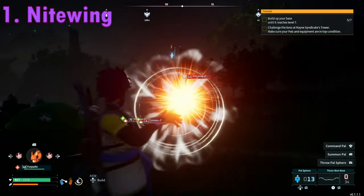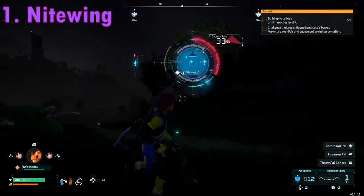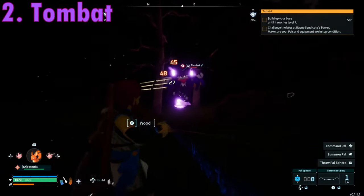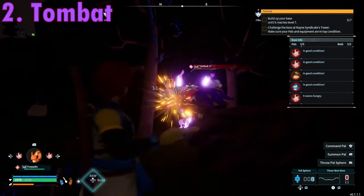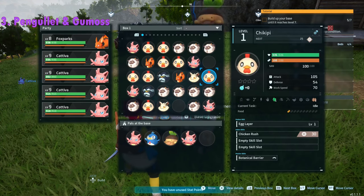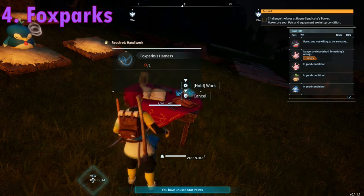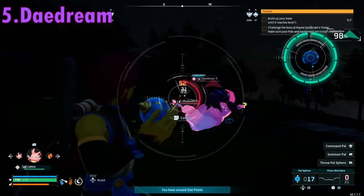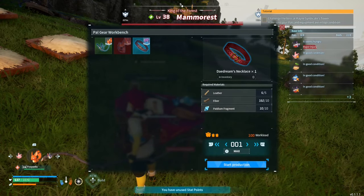Let me point out a few key pals. Number one: find a Nightwing as soon as you can — having the bow makes it a lot easier, and make sure to add him to your party so he levels up with you. Number two: at night, if you run into a Tombat, make sure you capture him — he will gather ore for you in your base, which you'll need to craft the Nightwing saddle. Number three: capturing a Panglit and a Gumoss is great for growing crops at your base. Number four: once you have multiple Fox Sparks, you should have the materials to craft his harness for his flamethrower ability. Number five: once you have some Daydreams, you can craft the collar that allows it to be outside of its ball while in your party.